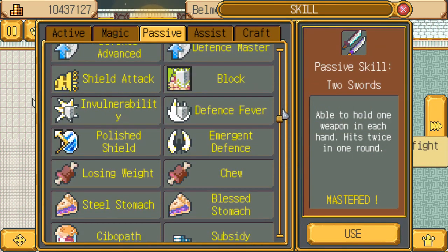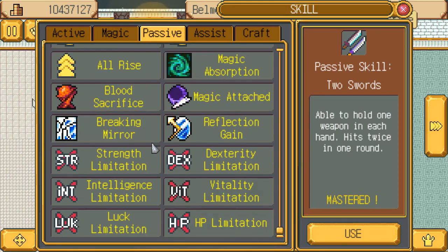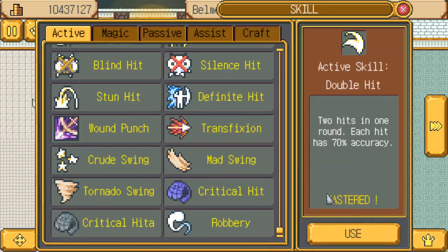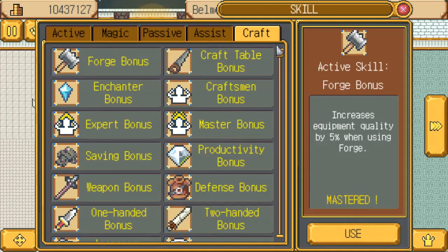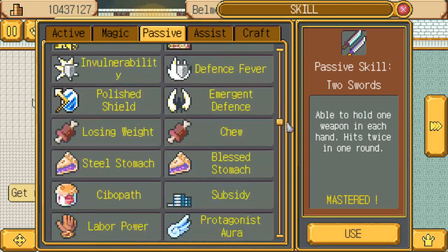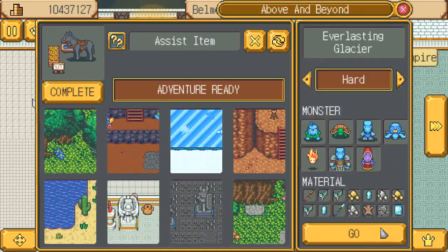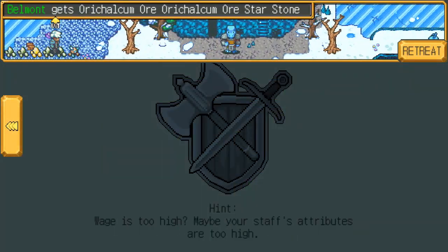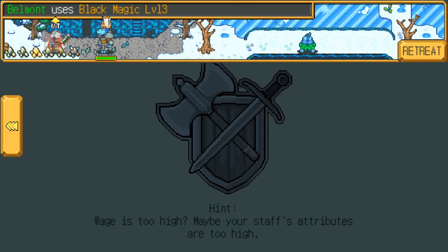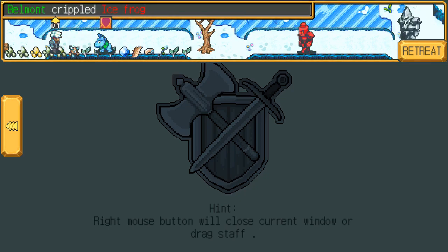Can enemies reflect here? Just in case I better use breaking mirror. All sucking is not going to work, so restore my hit points with an auto heal. Super auto heal. Let's try this. How much will my magic do? That much. Jesus. You can have some of that too.